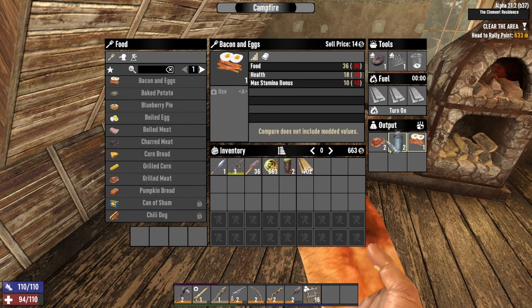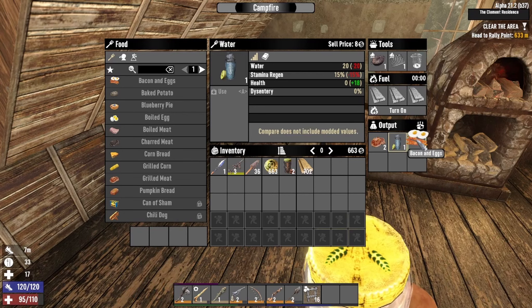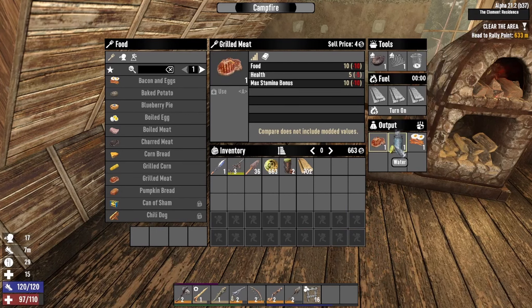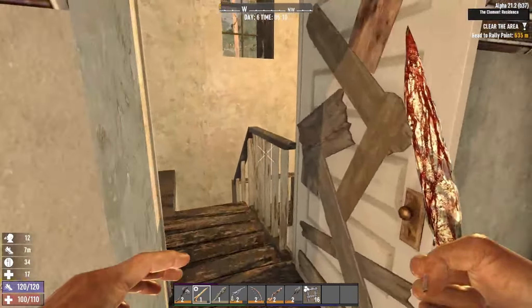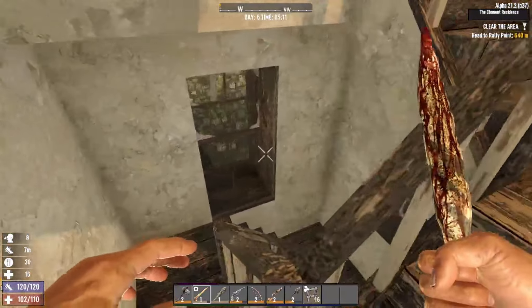We're going to go ahead and eat a bacon and egg, drink this water, and eat one piece of meat — should be good for the time being. What's up everyone, welcome back to another episode of Seven Days. It's the morning of day number six.